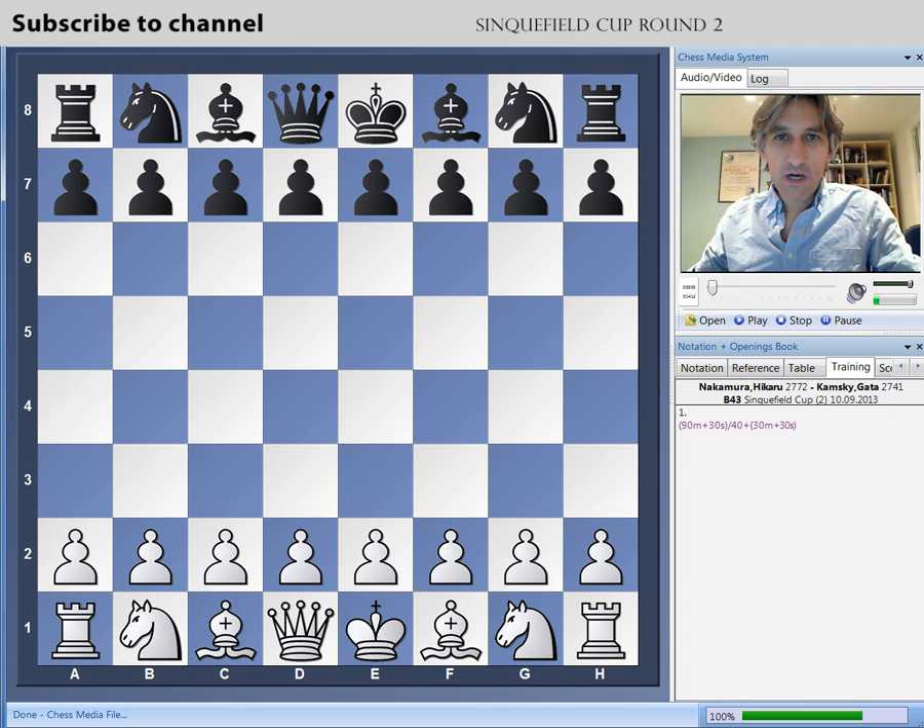I'm featuring the game between Hikaru Nakamura and Gata Kamsky from round two of the Sinquefield Cup in St. Louis. These are the top two American players, and there's a great rivalry between them. They often have really hard battles, and today was no exception. Let's see what happened.